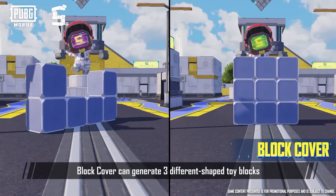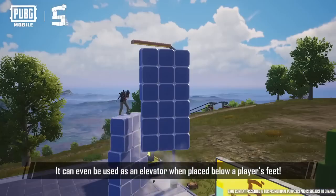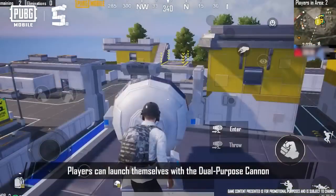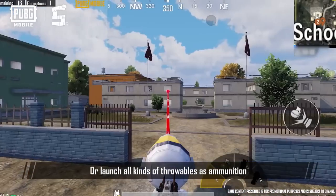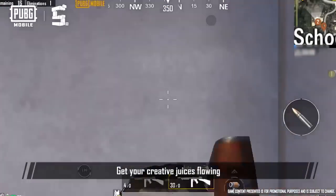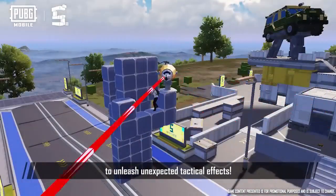Block Cover can generate three different shaped toy blocks, which can be used as a bridge or cover. It can even be used as an elevator when placed below the player's feet. After placing it on the ground, you can touch it to bounce to higher ground. Players can launch themselves with the Dual Purpose Cannon to travel long distances, or launch all kinds of throwables as ammunition — it's way more powerful and effective than a regular throw. Get your creative juices flowing and come up with different combinations to unleash unexpected tactical effects.